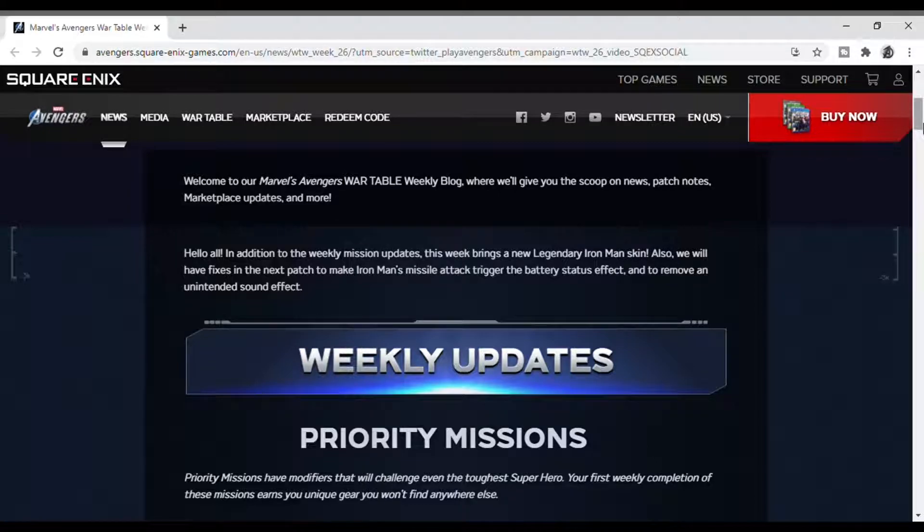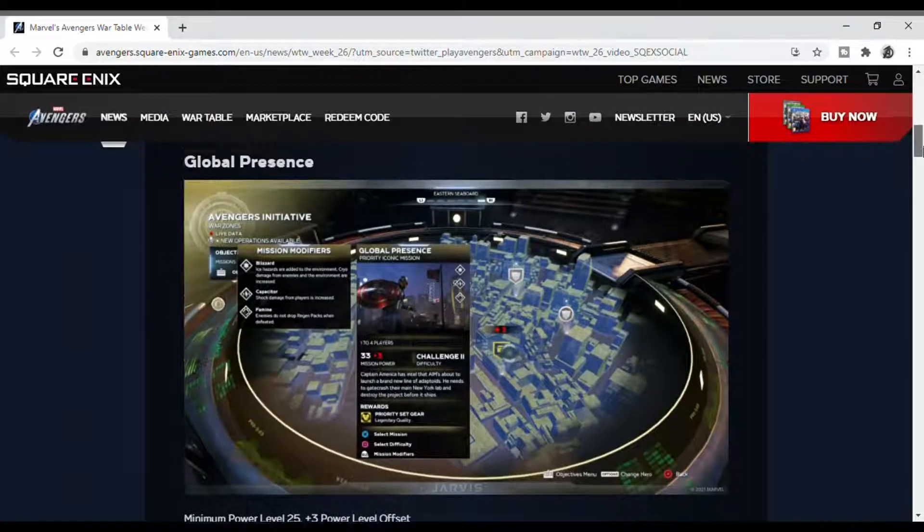In addition to the weekly mission updates, this week brings a legendary Iron Man skin. We will also have fixes in the next patch to make Iron Man's missile attack trigger battery status, remove unintended bad sound effects, and fix stability.